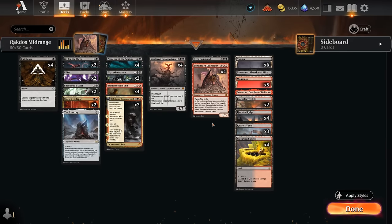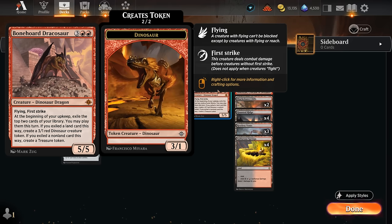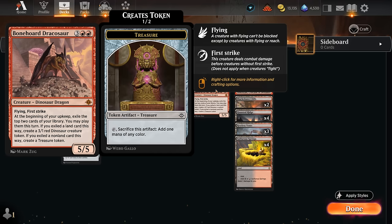Hello and welcome to another Standard Games video. Today I wanted to try the Bonehorde Dracosaur outside of a dedicated dinosaur deck, and a red-black midrange seemed like a natural inclusion. The Dracosaur is a powerful five-mana 5/5 with flying and first strike. At the beginning of our upkeep, exile the top two cards of our library — we may play them this turn. If we exiled a land card, we get to make a 3/1 dinosaur creature token. If we exiled a non-land card, we get to make a treasure token, and we could potentially do both, which is the dream.